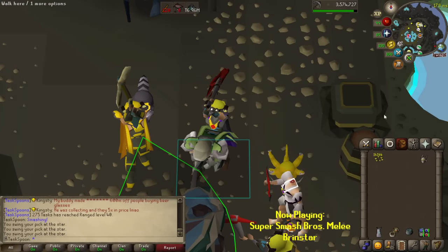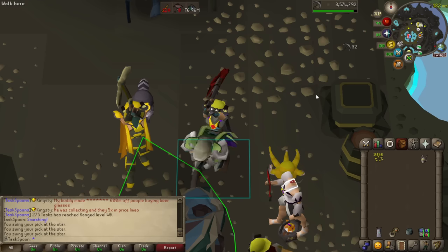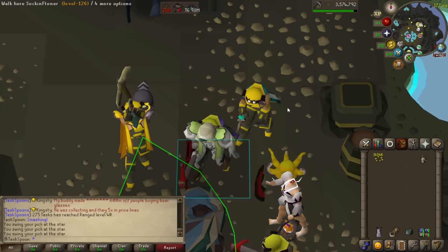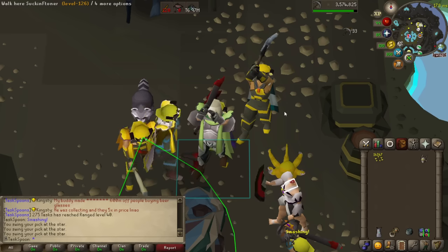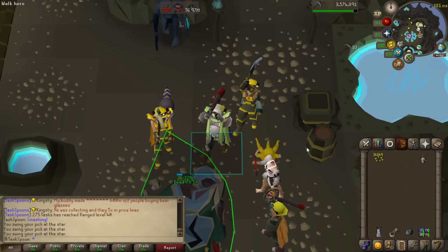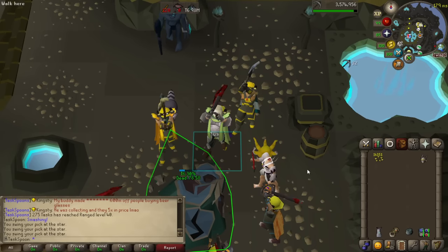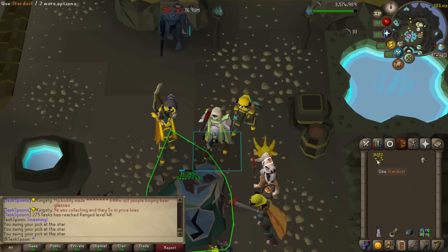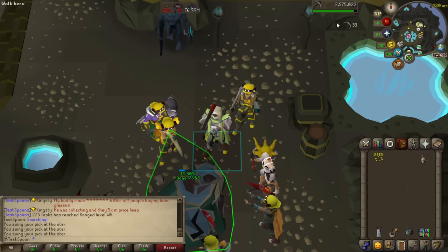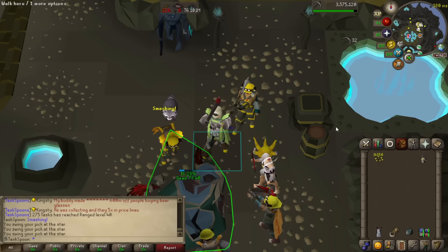Hello everybody, and welcome to Episode 115 of the Task Spoon series. In the last video, I finally acquired the Basilisk Jaw that I worked so hard to get, and it was quite the journey. I'd recommend going and watching it. I've been hard at work editing that episode — it's very long and has taken a lot of time. As you can see by the inventory, I've just been mining stars the whole time. I'm at 14,000 Stardust and about to get my second mining level of this editing grind, so I'm going to finish that and then tell you my plan for this episode.